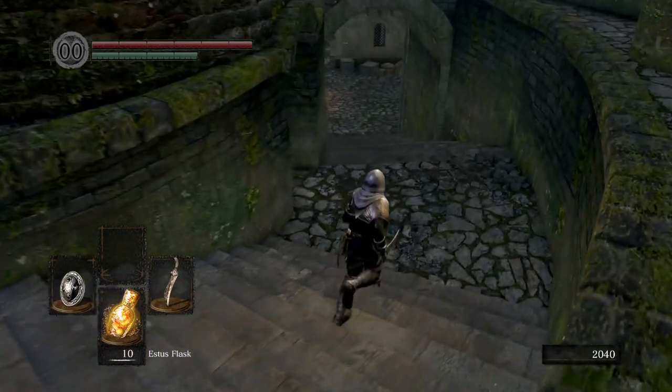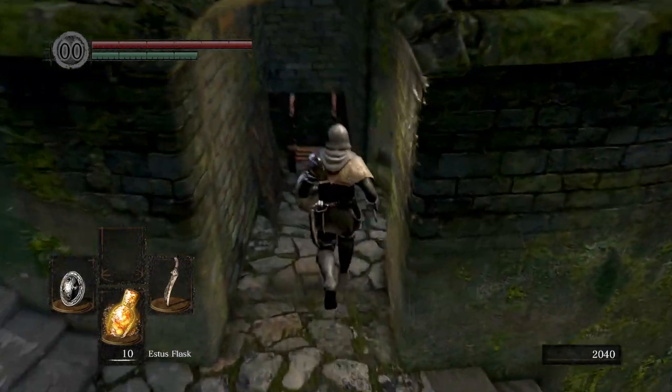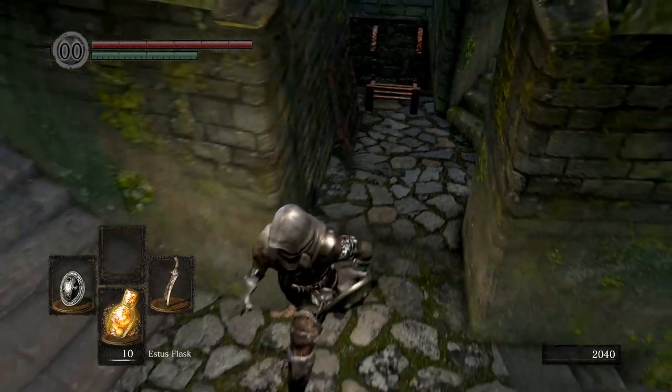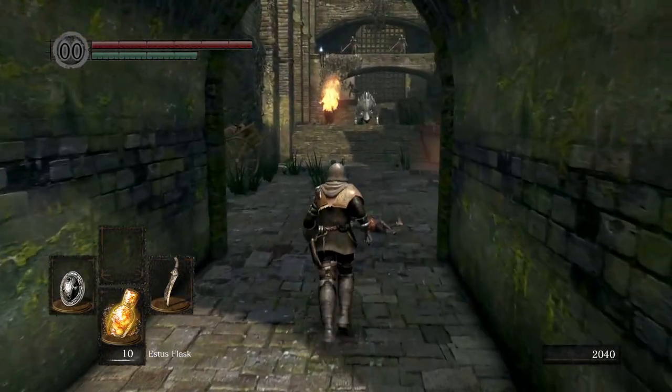If you took out the black knight you can run up the stairs. If you don't have this bonfire you can always just hang on the edge of this ladder. I wouldn't go all the way down if the rats are there, but I definitely recommend getting the hollows first.